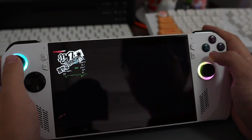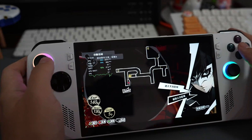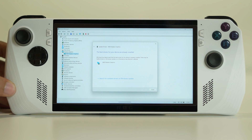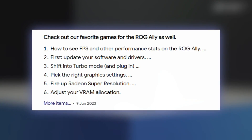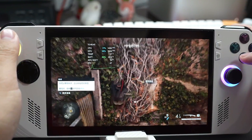If you recently updated your ASUS ROG Ally handheld gaming PC and are now experiencing low FPS and performance issues in your games, you're not alone. Many users have reported FPS drops and stuttering after installing the latest Armory Crate software and AMD driver updates. Luckily, there are some steps you can take to resolve the problem. Follow this step-by-step guide to fix the low FPS issue.